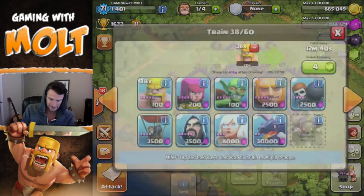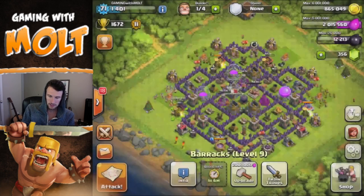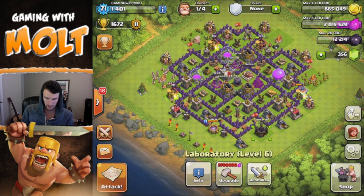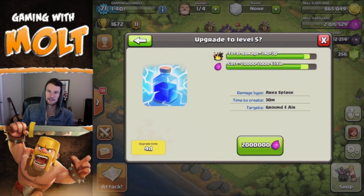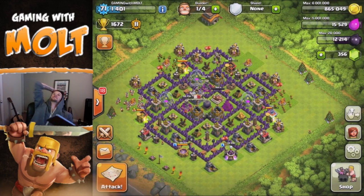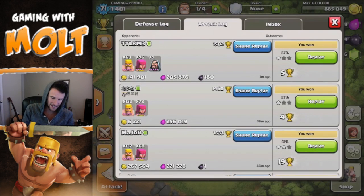Let's fill this back up and have them continue to train. Let's go ahead and start the research now — we're going to do lightning spells because I do use them a lot. I need them to help with destroying the air defenses, because right now I can't destroy an air defense with just two lightning spells; I need three.